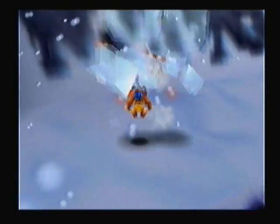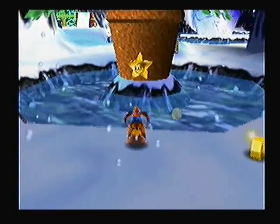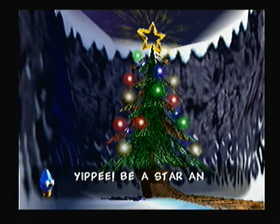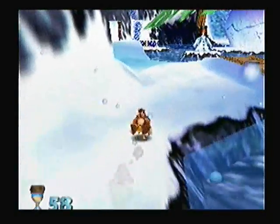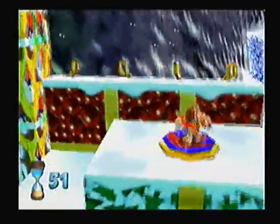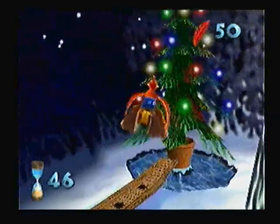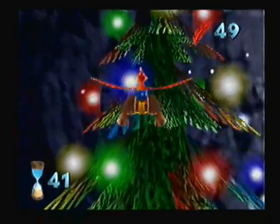After defeating this giant ice cube enemy, we have this ON switch. If we hit it three times with eggs, it will turn the Christmas tree on. We then have 60 seconds to fly three times through the star at the top of the tree. Those snowmen you see will attempt to throw snowballs at us to knock us out of the sky — there's a good chance they won't hit us, but on a rare occasion they will. By the time we get to the flight pad, you only really have about 45 or 46 seconds left.